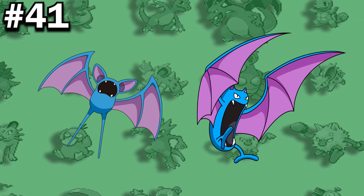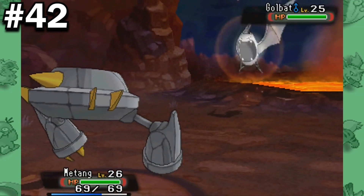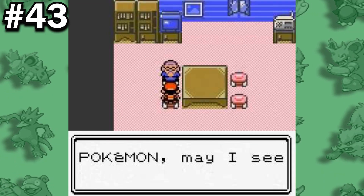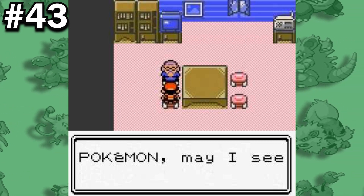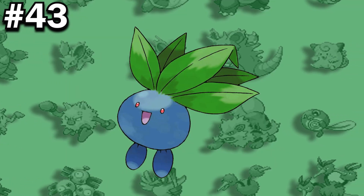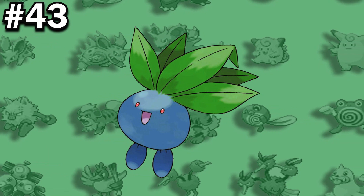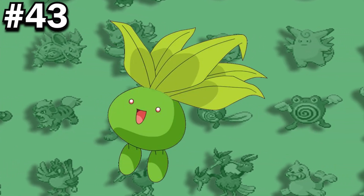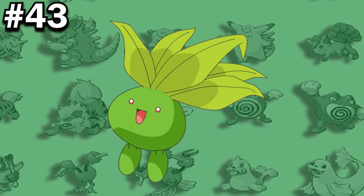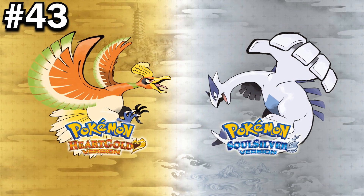Zubat, along with Golbat, has appeared in every regional Pokedex. They are also the only Pokemon to have appeared in the lineup of every villainous team in the main series games. In Generation 2, Bill's grandfather asked the player to bring him a round green Pokemon with leaves growing on its head, which is supposed to be Oddish. However, in those games and subsequent generations, Oddish's body — unless it's shiny — is blue. This mistake might have been a translation error caused by the ambiguity of the Japanese word 'ao,' which can mean either blue or green. This was later fixed in the Generation 2 remakes.